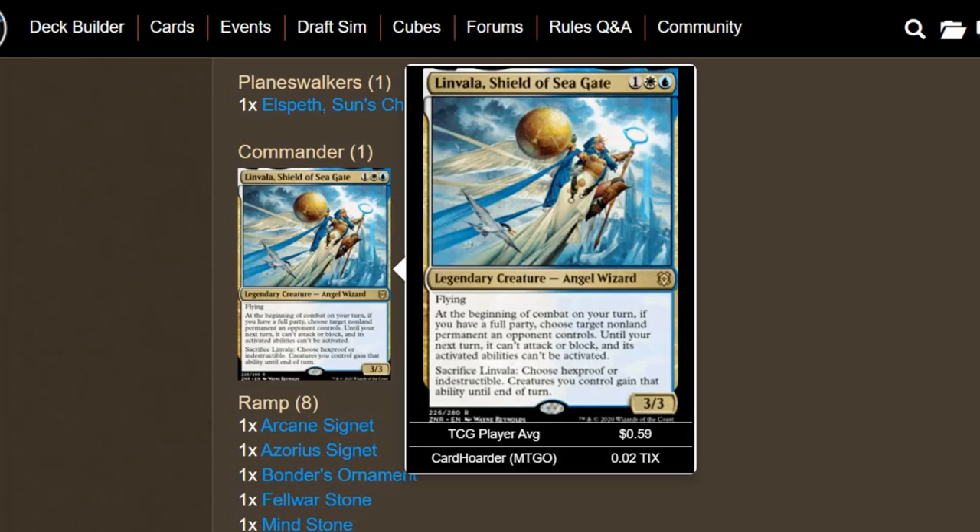At the beginning of combat on your turn, if you have a full party — which means a wizard, a rogue, cleric, and warrior — choose target non-land permanent an opponent controls. Until your next turn it can't attack or block and its activated abilities can't be activated. I think that's a pretty decent trigger if you can get it, though I wouldn't say it's a powerful thing to build a deck around. We're going to try and do it — this is one of those commander options that would be kind of a challenge to build, kind of like what I did with Zagra's Thief of Heartbeats.